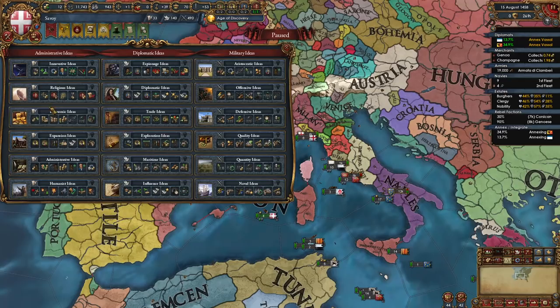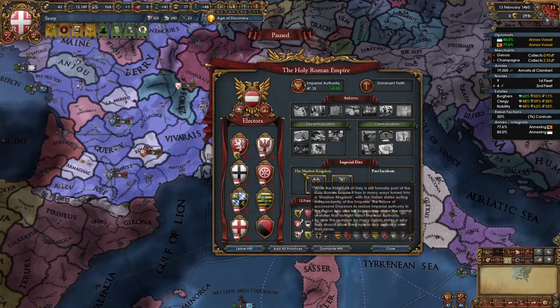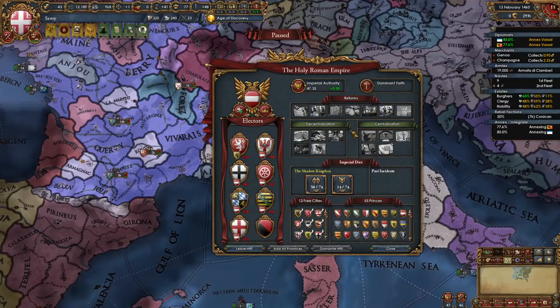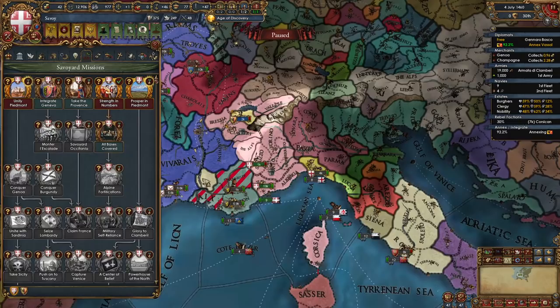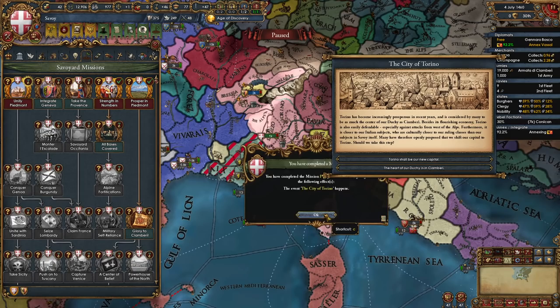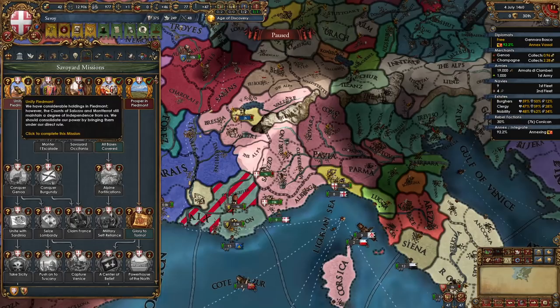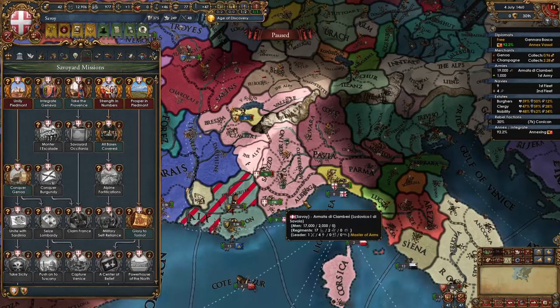For your first idea group, I recommend taking Economic ideas — we're going to focus on admin. The Shadow Kingdom incident in the HRE has fired. Austria decides if they want to let us go or not. It doesn't matter what you vote on here; we just need to let another year pass for the decision pop-up on whether to leave or stay. And somewhere around this time you will be able to fulfill your missions like Prosper in Piedmont. I do recommend making Torino the capital, which will also automatically move our main trade node from Champagne to Genoa — it is a much better province.